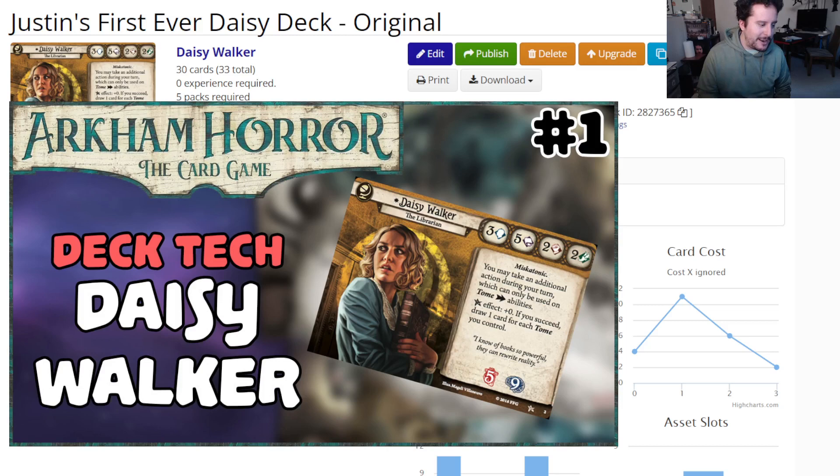I went back and actually watched those videos. This is something that Travis, Brin and I said would be fun — to revisit our old decks, analyze them, and see what we would have done differently. So that's what we're doing today. We are going to look at this Daisy deck, judge past Justin for this Daisy deck — and trust me there is a lot to judge — and then we're going to rebuild the deck with the exact same collection as if I were building it today.